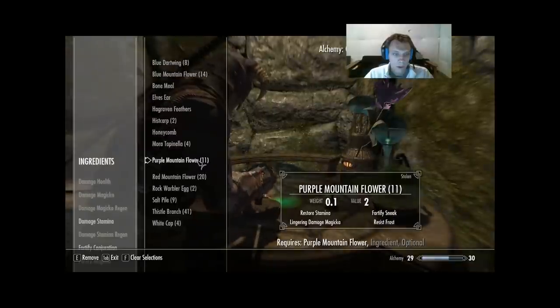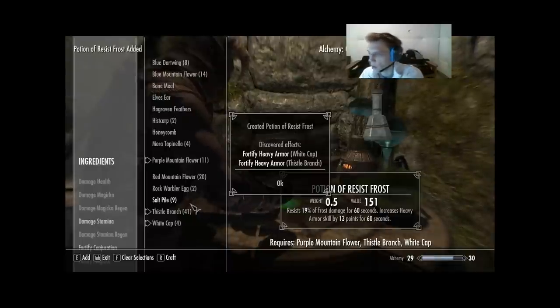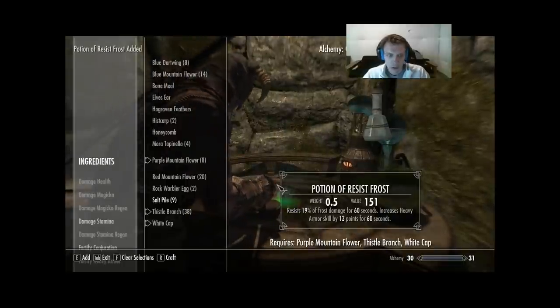Next: Purple Mountain Flower, Thistle Branch, White Cap. White Cap is the only new one — we got Fortify Heavy Armor. Thistle Branch: we got Fortify Heavy Armor — that's three out of four. I can make four of these, which may boost me to 30. It does — good.